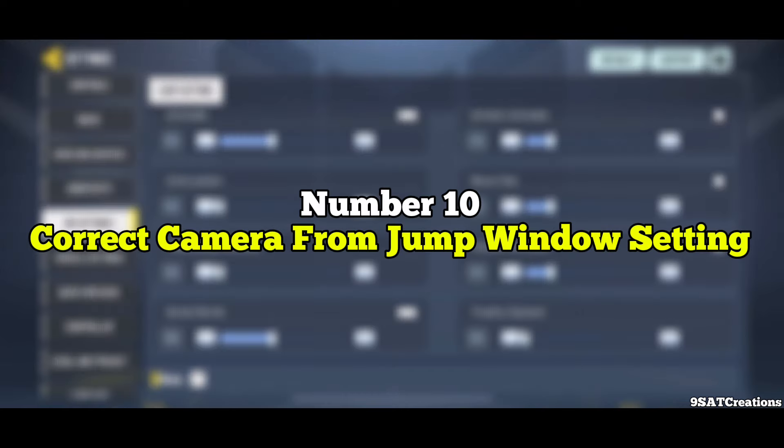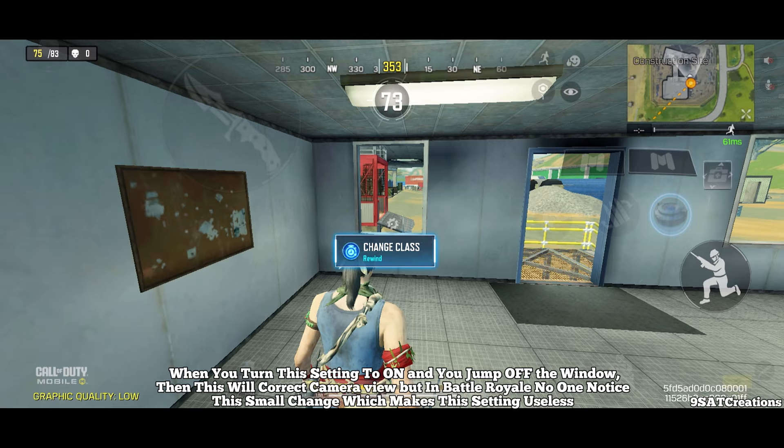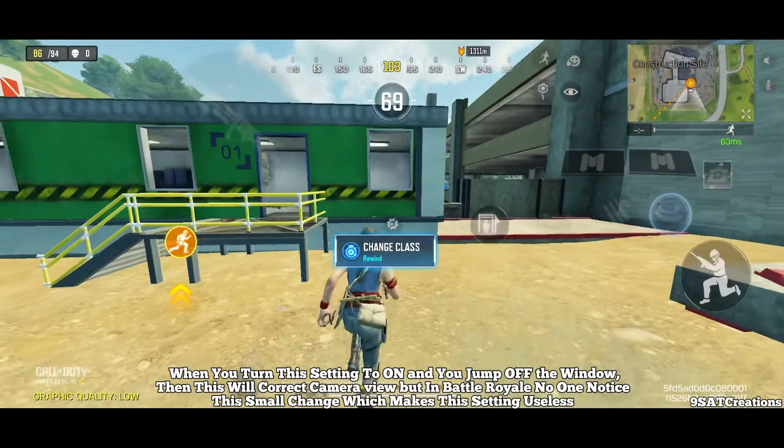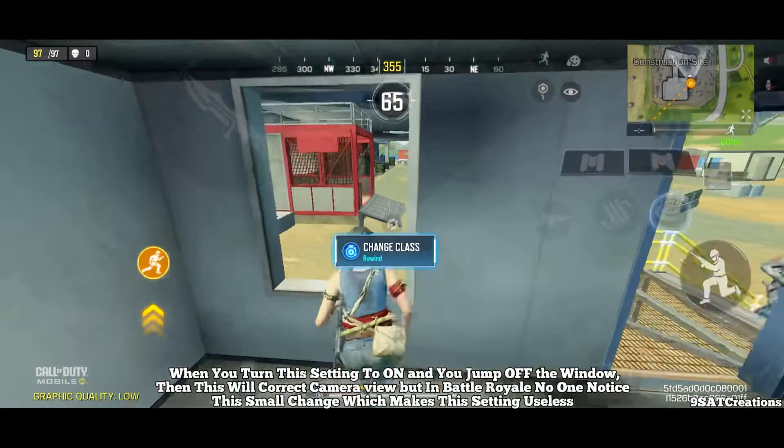Number 10: Correct Camera from Jump Window Setting. When you turn the setting to on and jump off a window, it will correct your camera view. But in Battle Royale, no one notices this small change, which makes this setting useless.